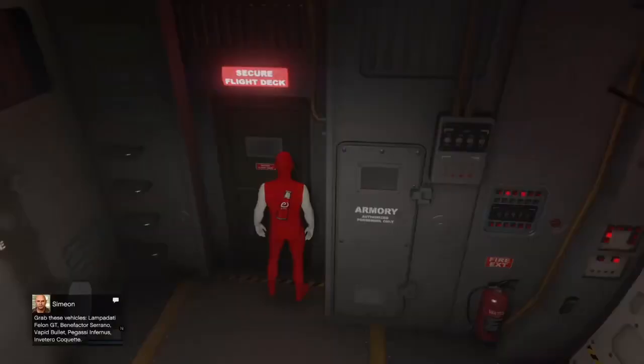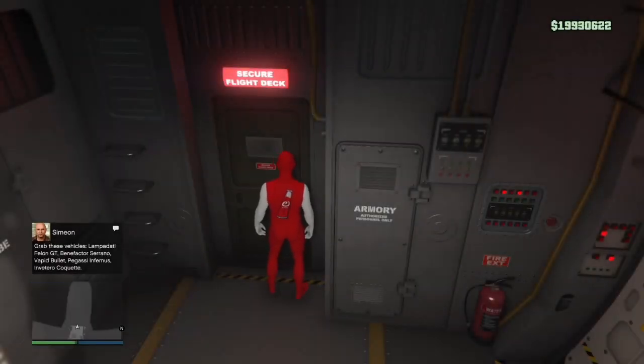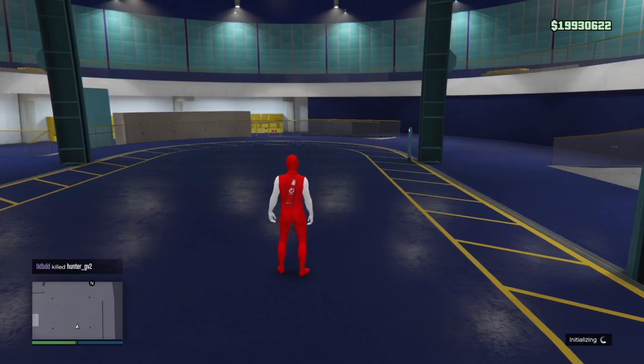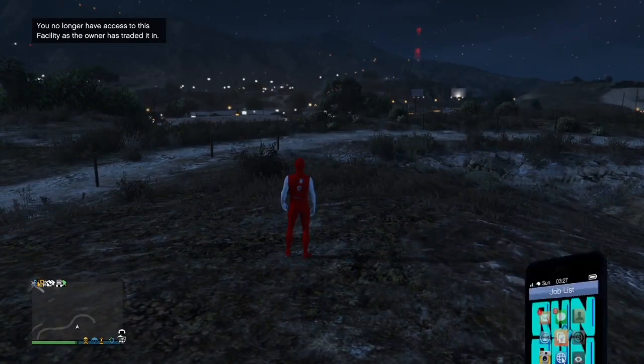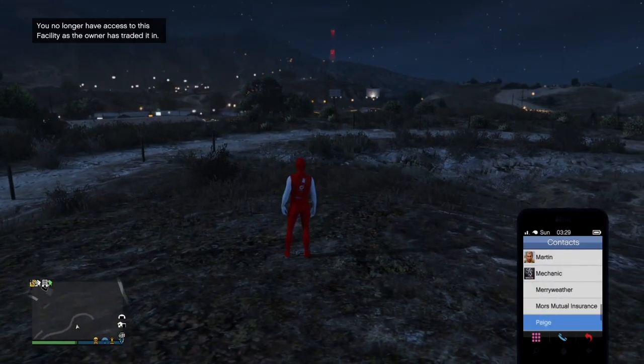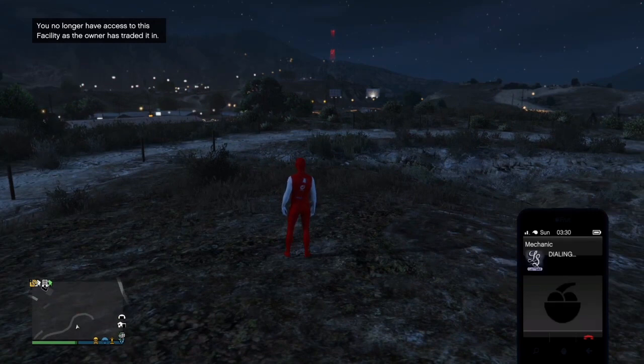Once you're at the cockpit door, accept the prompt — it should put you on a little black screen, and then the black screen will go away. Once that has happened, wait AFK at this door for a few minutes and it should teleport you back inside your facility. Your facility should be empty — no vehicles, no Avenger, nothing. Wait here and it should put you on another black screen, then teleport you to a location on the map and give you an alert saying you no longer have access to your facility.